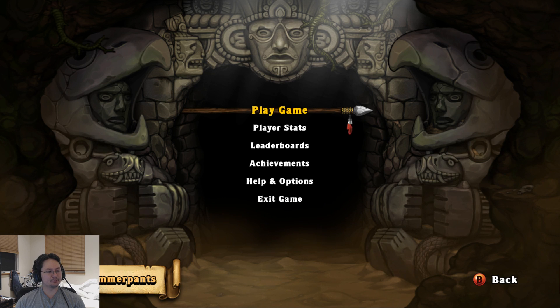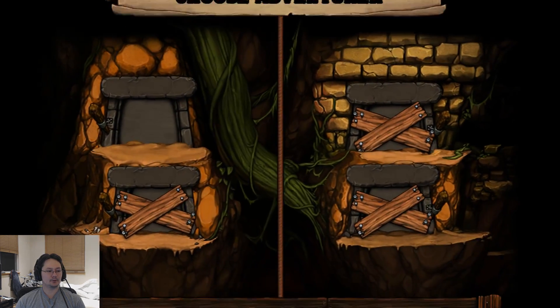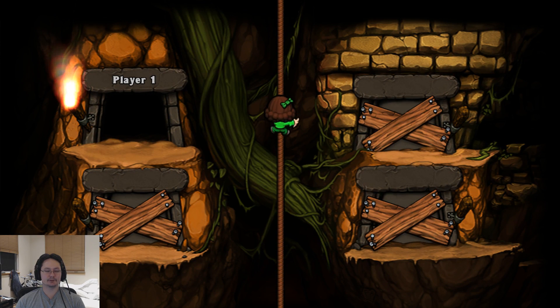Alright, what's going on everyone? This is the Spelunky Daily Challenge for February 25th, 2018. Almost done with February here — it's flying by.